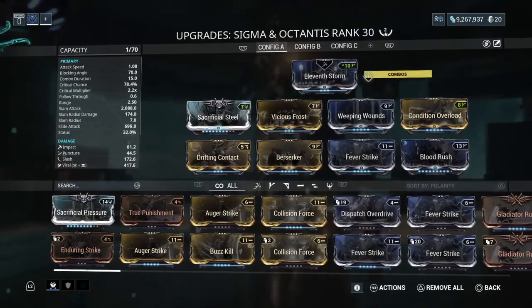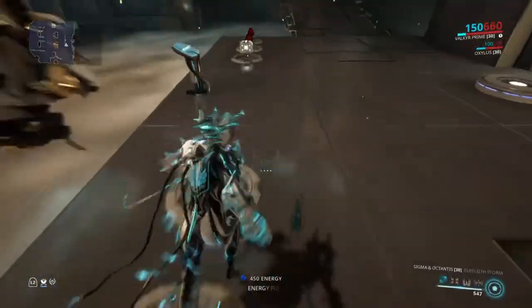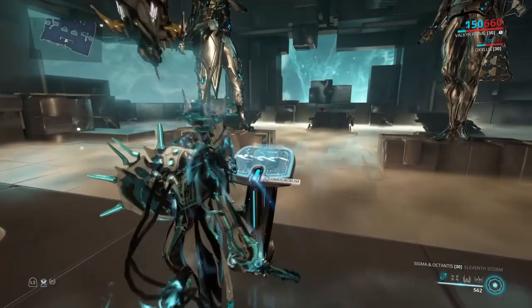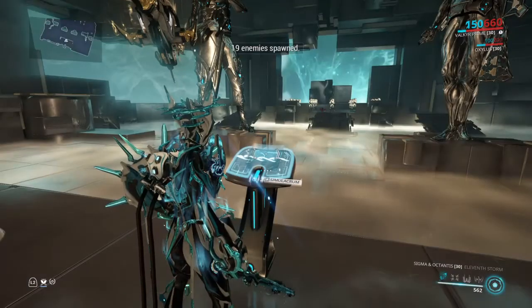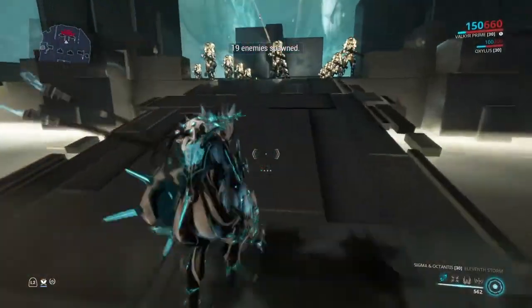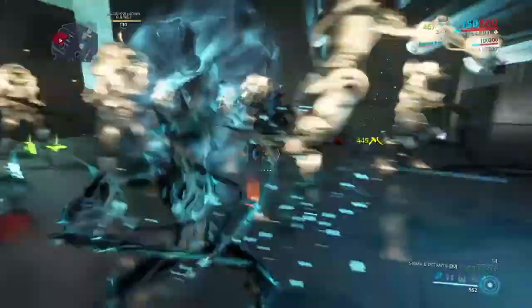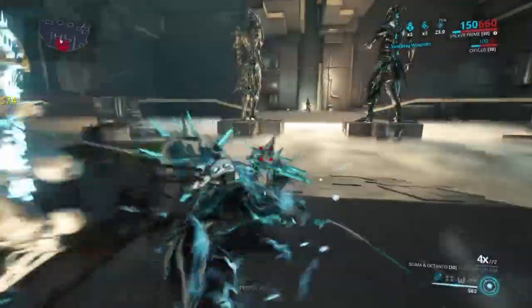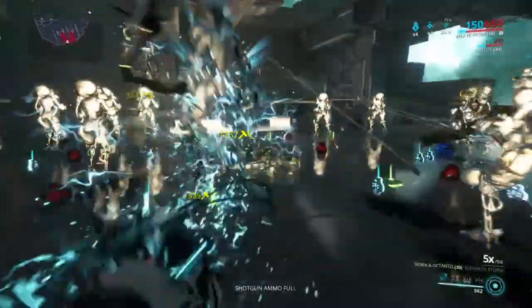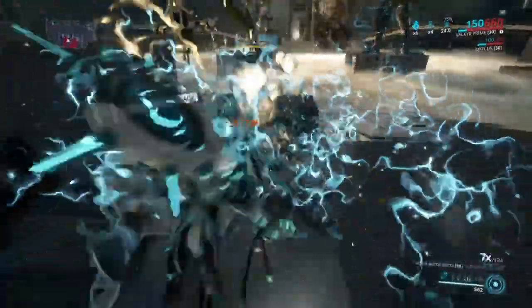I'm going to spawn in level 130 Corrupted Heavy Gunners — normally I keep them paused. Yes, I know that adds a melee stealth bonus, and I do have Steel Charge on. I recommend playing with Valkyr but I can do it without. Without the Valkyr buff, you can see I absolutely just shred that guy — he's just done right there, and that was just one enemy, and that's without the buff.